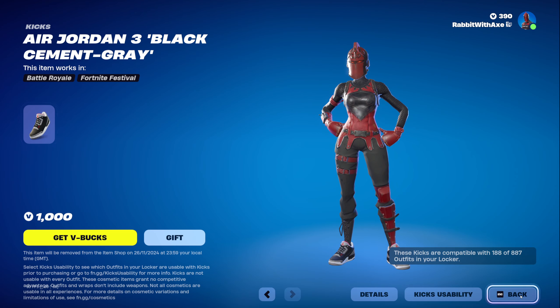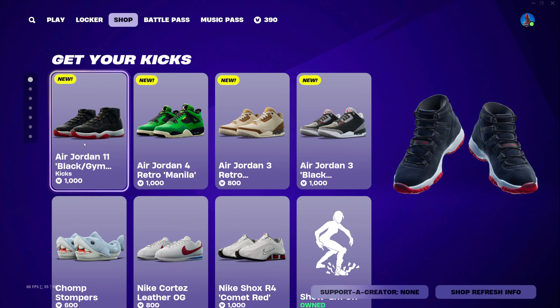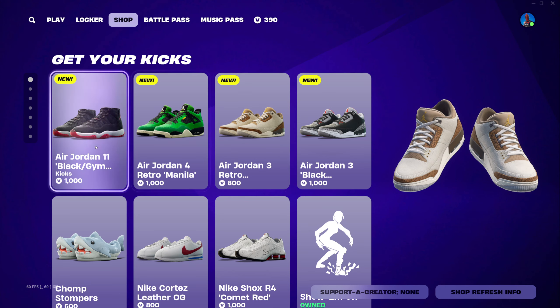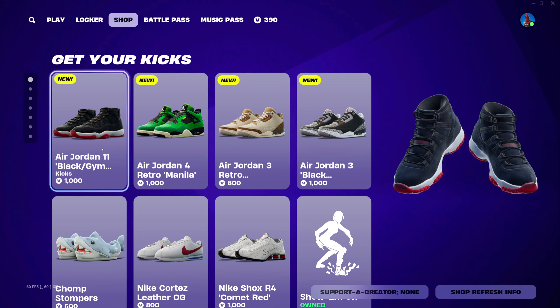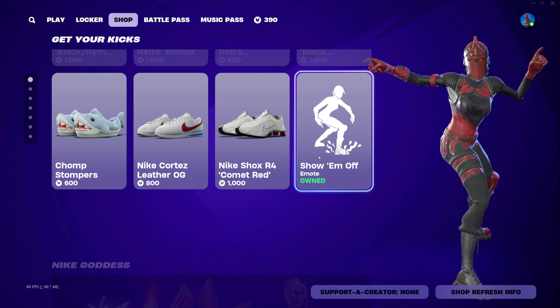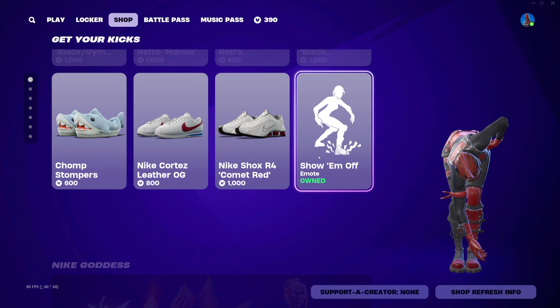All these are pretty boring in my opinion — the green ones are alright. All new kicks, and it's a bit weird that they're already available. Most are over a thousand V-Bucks, only one is 800. These are all overpriced and I don't think any are worth getting. We also have the 'Show Them Off' emote that is completely free — zero V-Bucks — in case you haven't seen it yet.